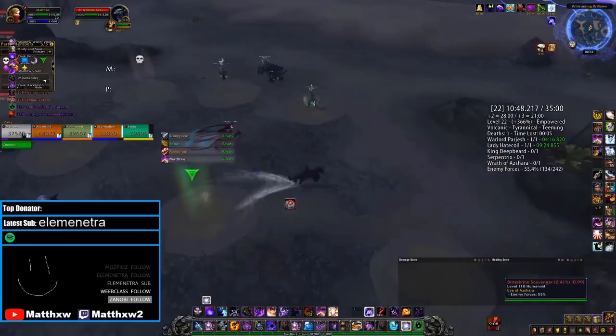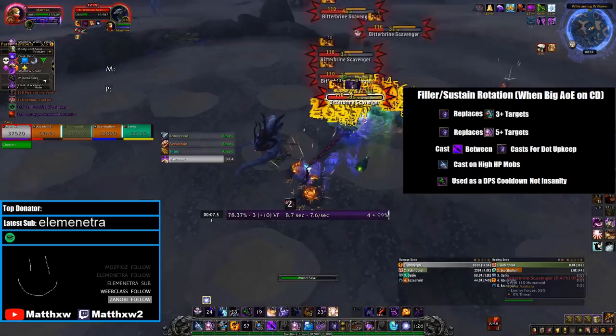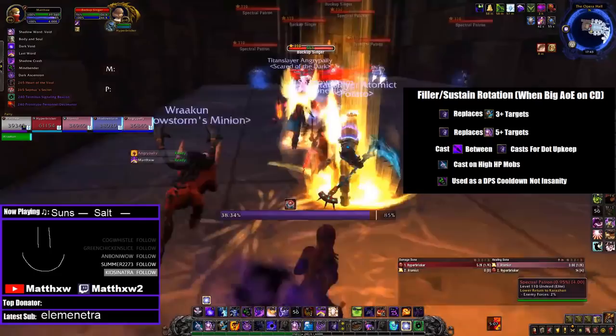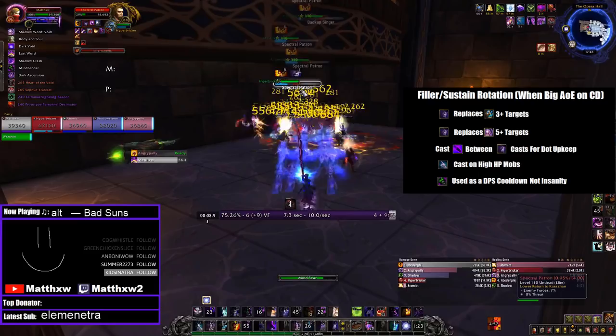Shadow in AoE or Mythic Plus situations is fairly straightforward. Starting with the sustain AoE rotation: Mindseer should replace Mind Flay at 3 or more targets and replace Shadow Word: Void at 5 or more. If mobs will last long enough, use Void Bolt between Mindseers to keep Dots active. Vampiric Touch should be cast on mobs that will live a decent length of time. Mindbender can really be used whenever — Void Form length isn't as important in Mythic Plus, and it should be treated as just a damage cooldown. A single cast does approximately 13,000 to 15,000 damage, which is pretty solid for a single global cooldown.